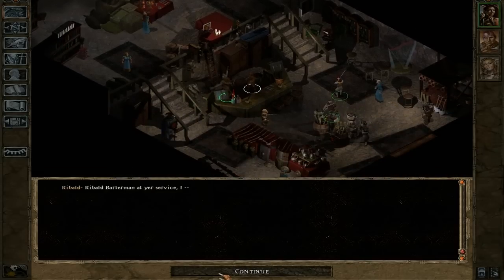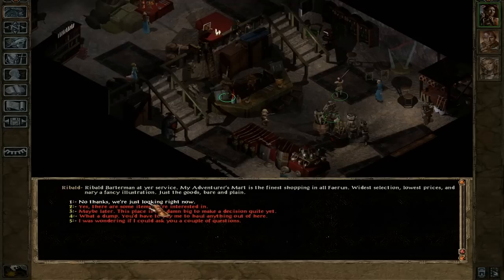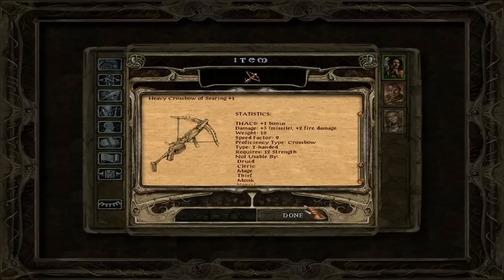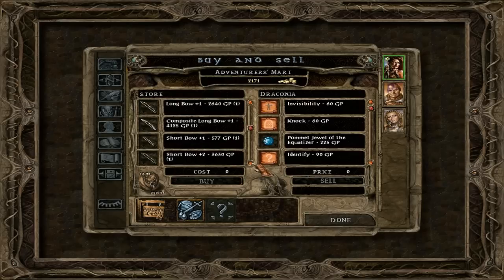And also there's a seller here who's Ribald. You want to talk to Ribald as well, because he sells very awesome things. He has a very fine collection — basically plus one weapons for every possible weapon type, and sometimes even plus twos. They're really, really good at the beginning if you have a bit of money to spare. As you can see, there are lots of things — like this one deals fire damage, or this one deals a lot more damage. Very, very nice things you can get here.